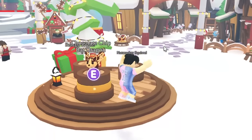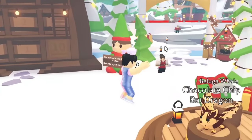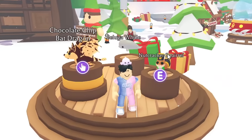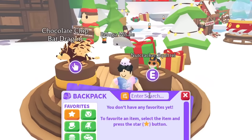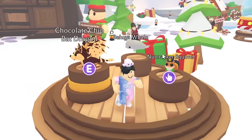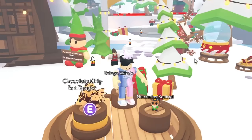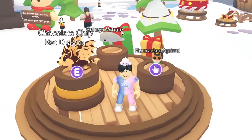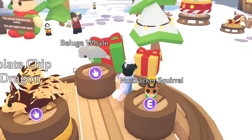Now that the Christmas event has come to an end and all the pets are officially released, I want to try and get every single pet in mega form. I think I might have the mega nutcracker squirrel already, and I do have that, but there's a lot of pets I'm still missing. We're gonna go around the map and look at all the pets that have been released.